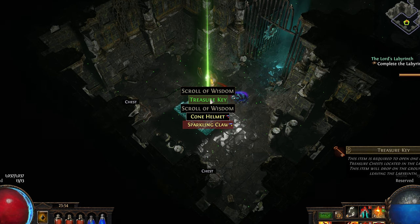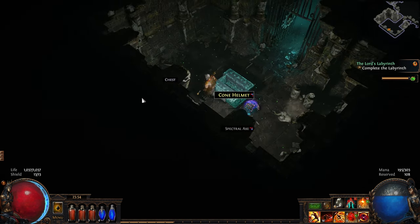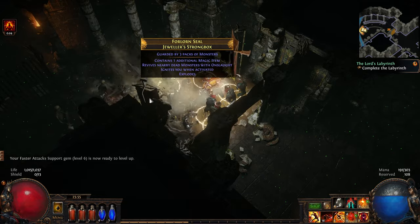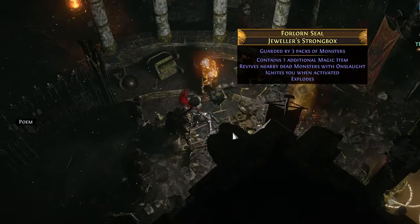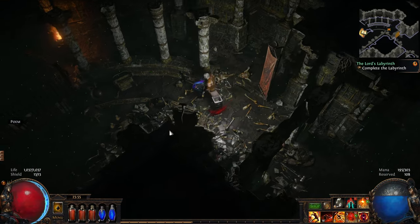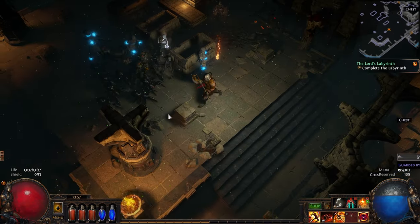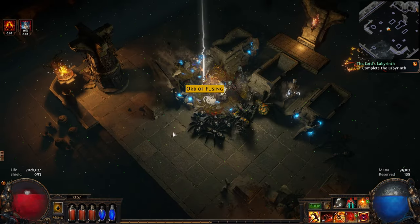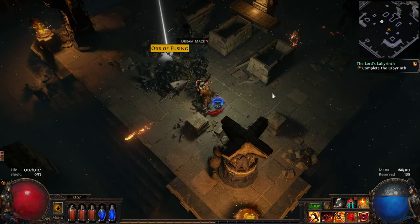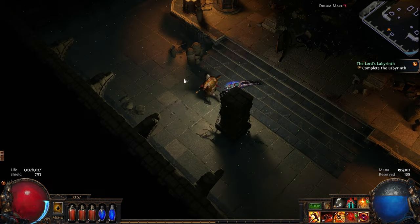Treasure key! So there are going to be treasure chests at the end that we can open. These chests aren't worth anything though. I'm just going to gather them all up and blow them up with one ability — wait, I can't do that. I don't even have enough souls. An Orb of Fusing — reforges the links between sockets. So you could take a three-link item to a four-link.